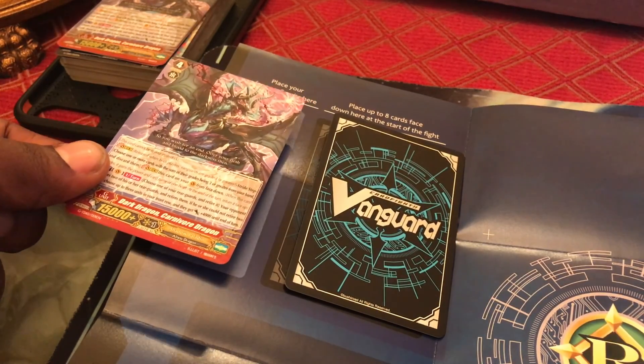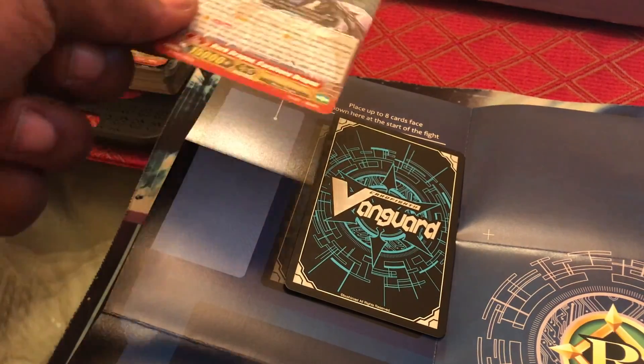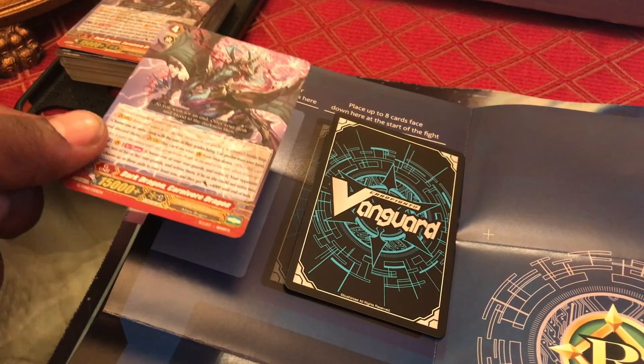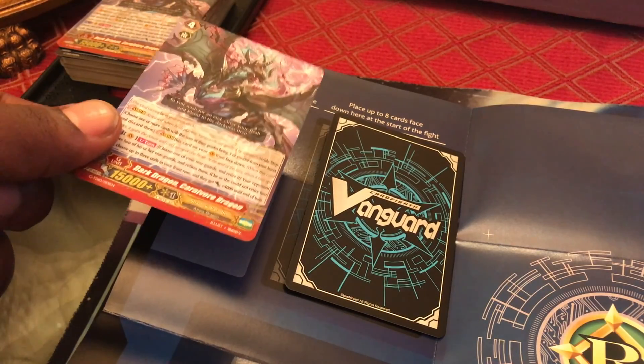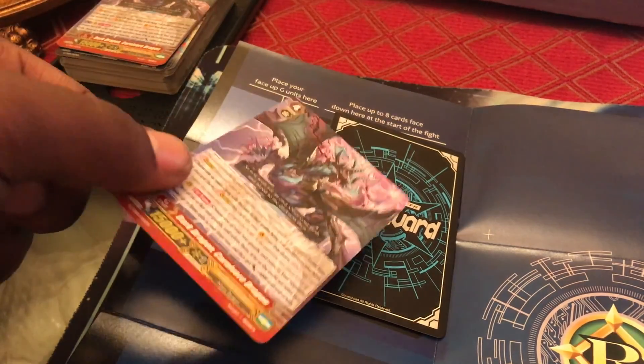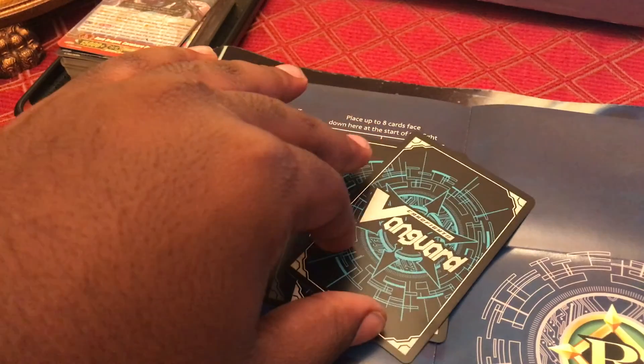After you use a card, make sure you turn it face-up. The face-up G zone is open information to your opponent, so they are allowed to ask to see which G units you have used this game, and you can show them — but they're not allowed to see what you have left.